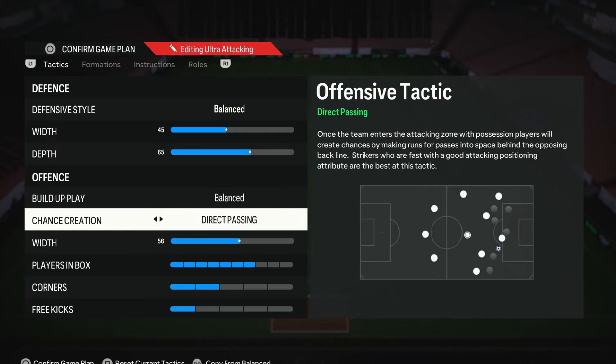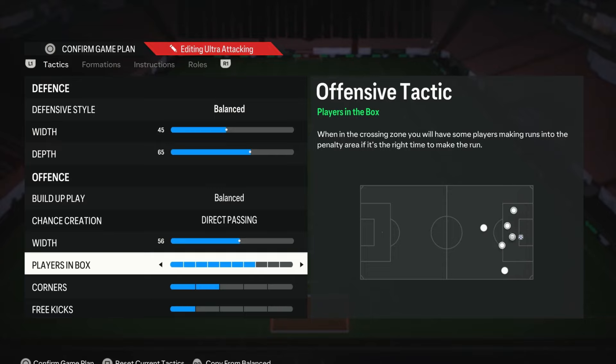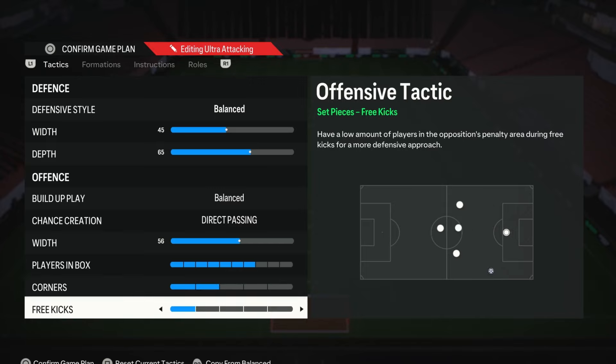For chance creation, this one is an absolute must — I would recommend Direct Passing. It is by far the most meta option in the game. When you use direct passing, your attackers will make runs and then the defenders will follow them. Once that defender has over-committed, the attacker will do a track-back movement, creating space so you can cut back or pass across to them — aiding the cutback meta, which is very effective. For attacking width, I just picked 56; go lower for narrow, higher for wider. Players in the box I'm using 7 to get a few players into the penalty area without over-committing. Corners on 2, and free kicks on 1 since I barely cross the ball.